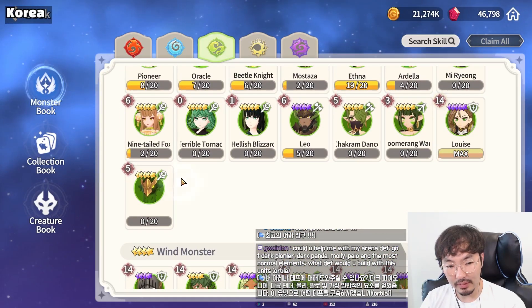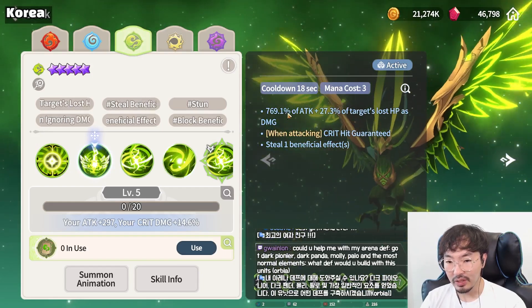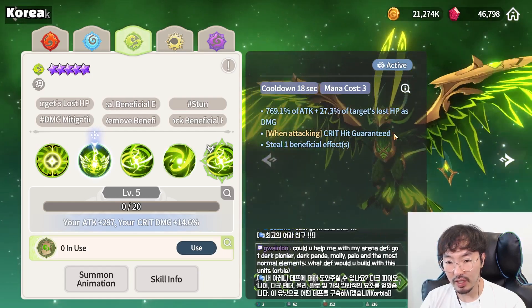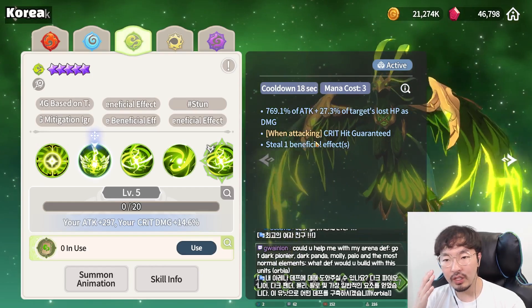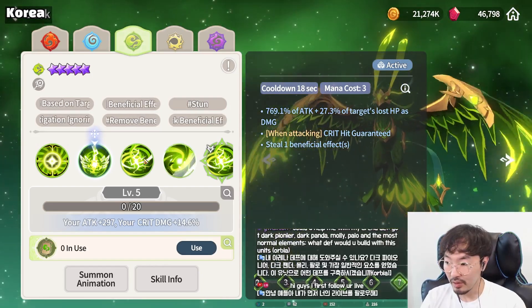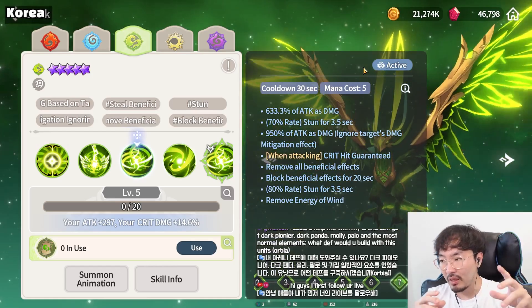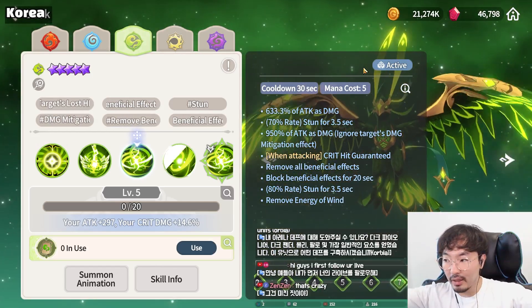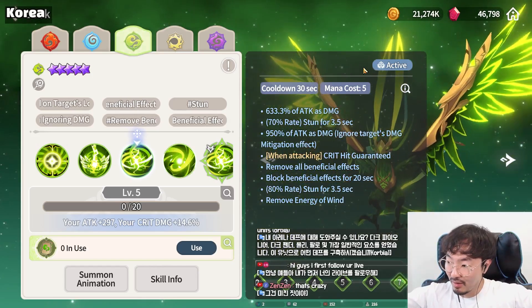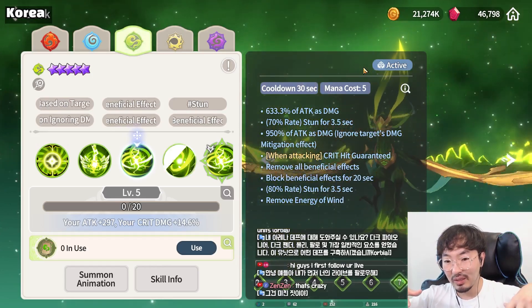Next, Wind Phoenix. Basic attack is just a basic attack. First skill — Lightning Nova — attacks a single target, deals damage based on target's lost HP, steals one beneficial effect. This attack is a 100% critical hit, so if you're using Wind Phoenix, you don't need to build critical rate. Second skill — wide area — attacks the enemy one time with a chance to stun. And if the Energy of Wind is level 10, it attacks a super wide area, ignores target's damage mitigation effect, removes all beneficial effects, applies block beneficial effect, applies stun, and the attack is also a guaranteed critical hit.